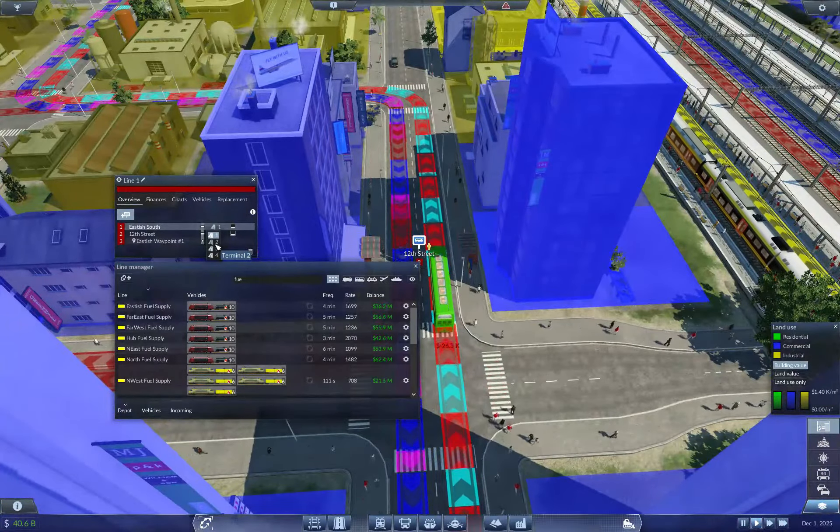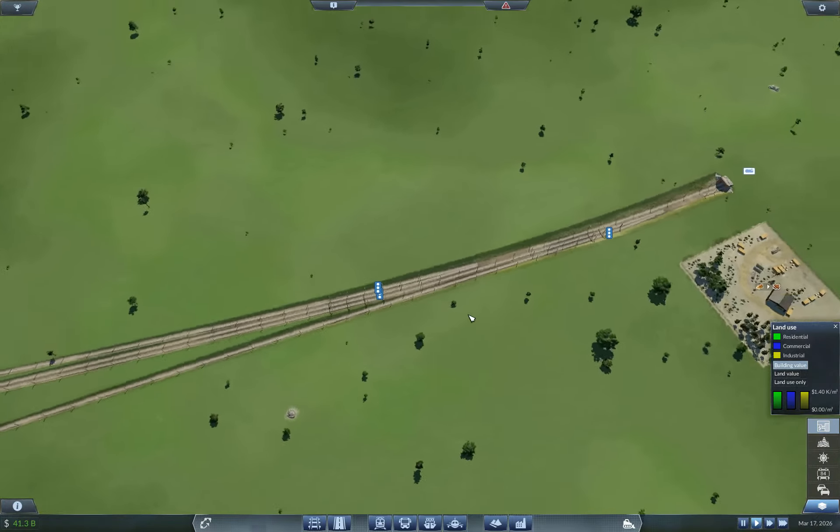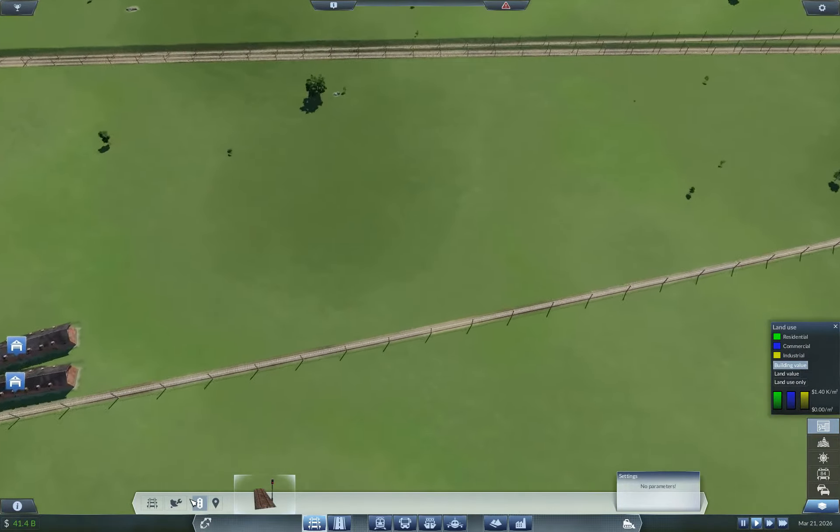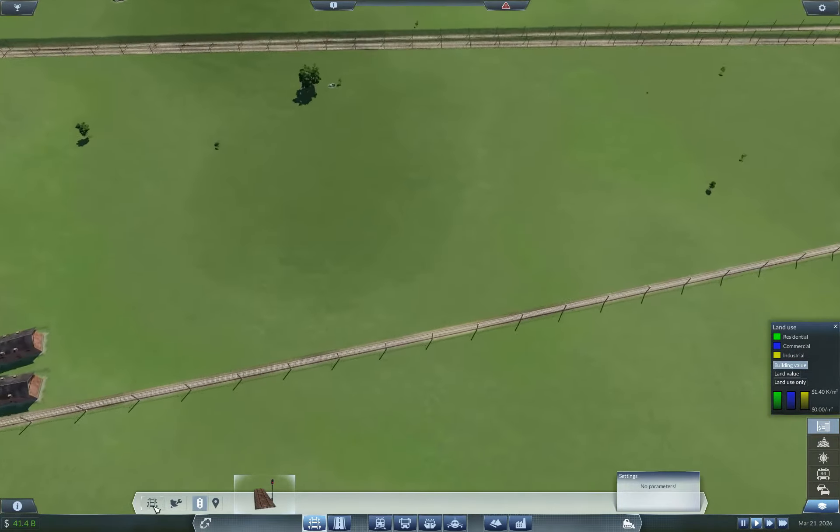Kind of like this idea. And then try to merge it right in there. It's not too far to go, and we want one signal right there — just to say, if there's a train on this track, we don't want to go in there. Okay, so that takes care of Far East. So that's Far East goods.